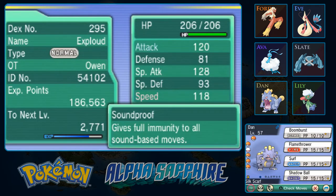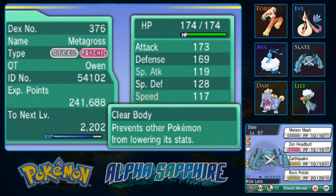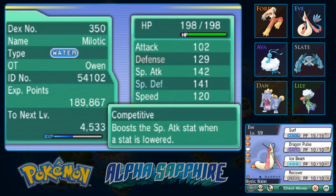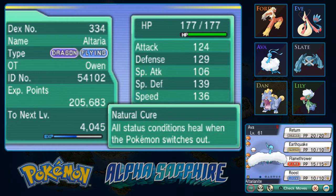Let's go through the team real quick. Dan, Ava, Slate — you can read the moves if you'd like. Slate is one of our slower Pokemon at 120 Speed — even slightly slower than Eve at 146. Altaria is in the middle, and I want to look up whether she gets faster when she Mega Evolves. Actually, it stays the same at base 80 — a very middling Speed.